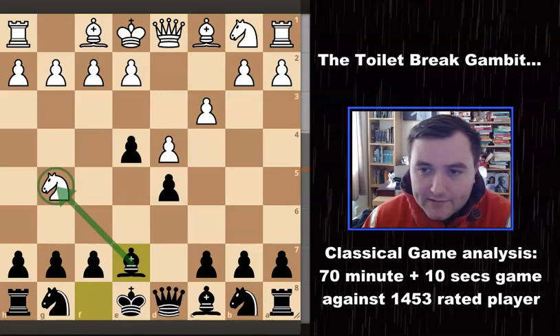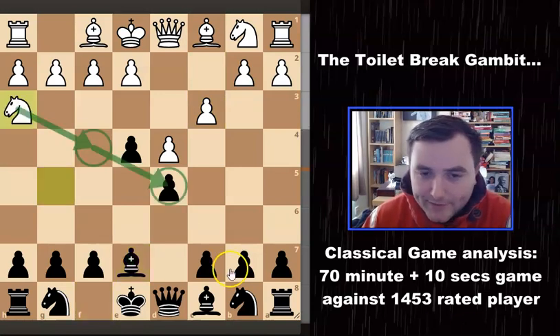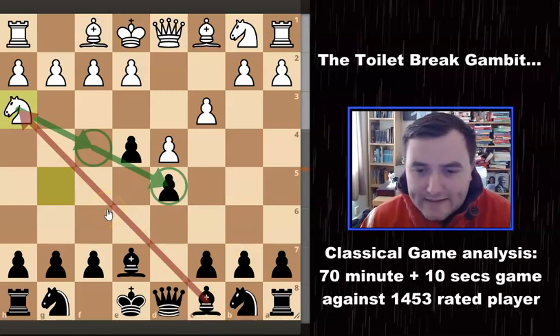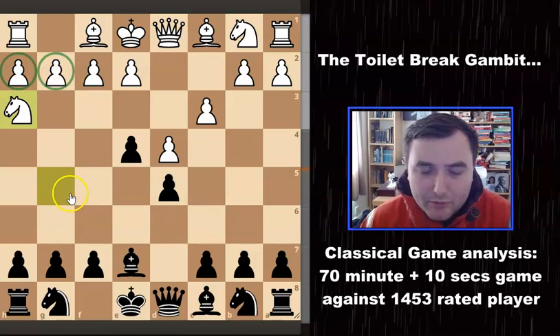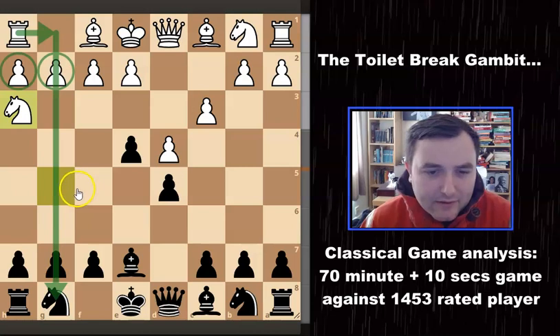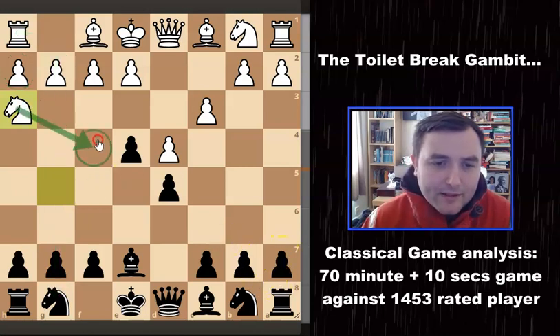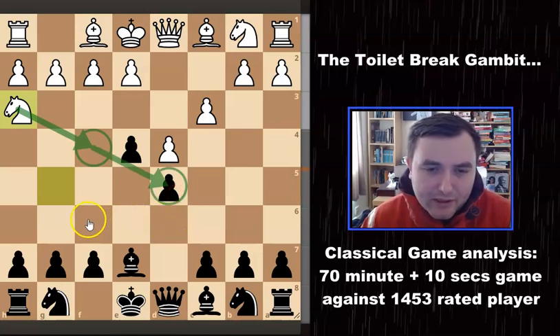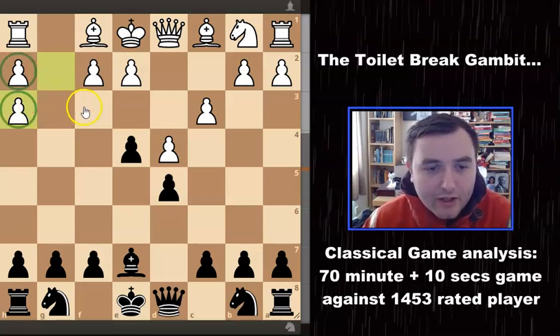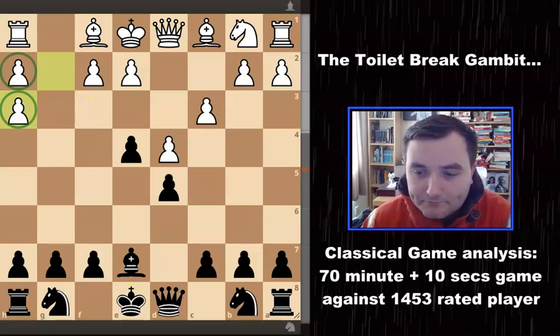I play bishop to E7, hitting the knight, and the knight comes back to H3. I pondered for a while here — do I take this knight or not? Obviously I'd lose the bishop pair, but I'd inflict doubled pawns on his position. The downside is his rook would get into the open file and it would be very difficult for me to castle kingside. I didn't think giving up the bishop pair was worth it at first, but then I thought the knight might threaten to come to F4, putting annoying pressure on my D5 pawn. So I decided to take it off — G takes H3 — giving me long-term weaknesses to target with those doubled isolated pawns on the H file.